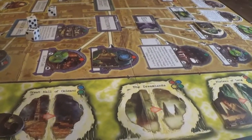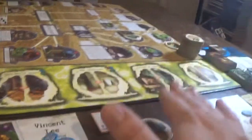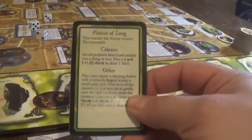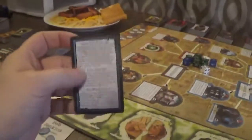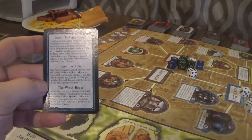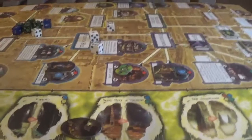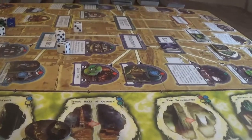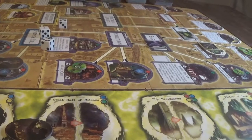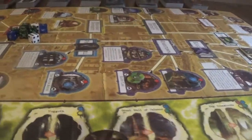Mandy is at the Plateau. You wander the frozen waste - no encounter. Bob will have an encounter at the Witch House. In the attic, you feel a force trying to replace your thoughts with those of another. Make a speed minus one check to escape. If you pass, move to the streets; if you fail, lose one spell, or if you have no spells, lose two sanity. He doesn't have any spells, which is bad. He passed though - move to French Hill streets. That's the end of the turn.